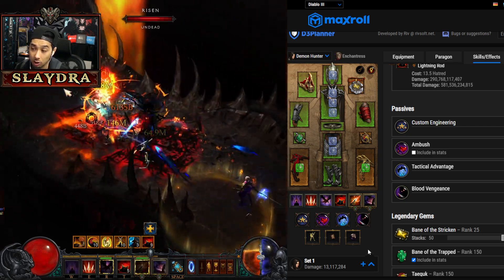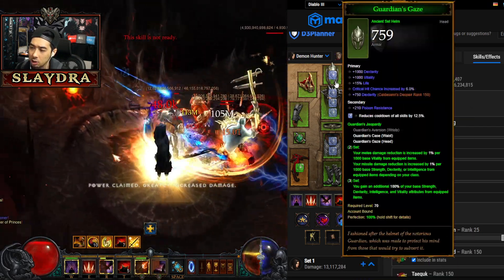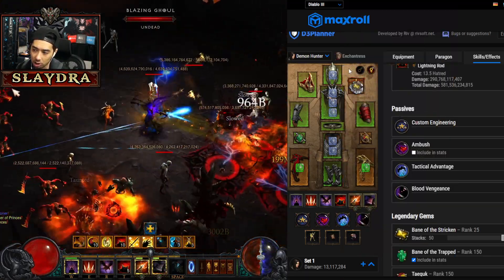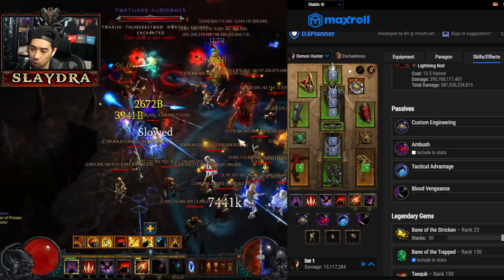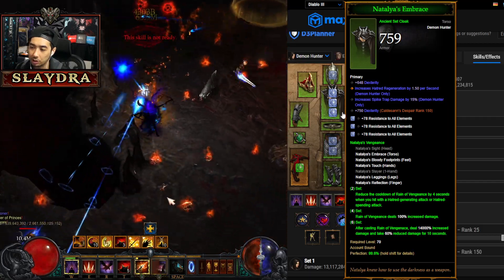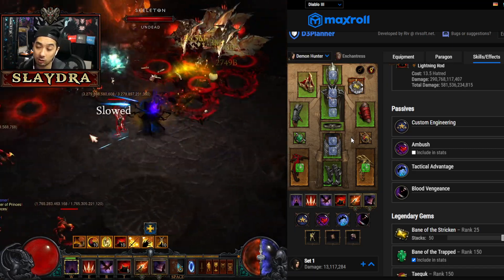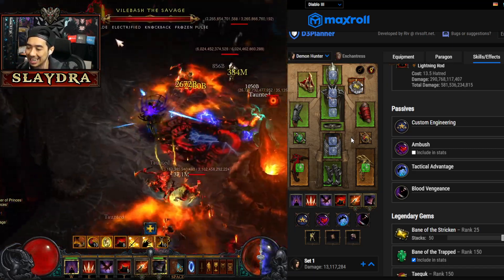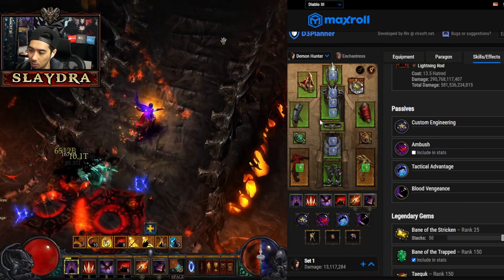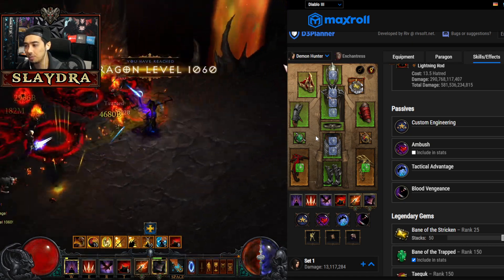For gems in the helm, you can run a Topaz to get extra Resource Cost Reduction, since this build spends resource very fast. For armor sockets, you want Diamonds for extra survivability, though Emeralds are an option for more min-maxing damage. The helm is really the slot where a Topaz makes the most sense if resource management is an issue.